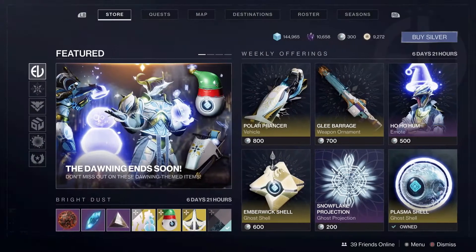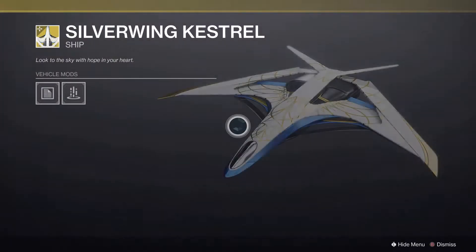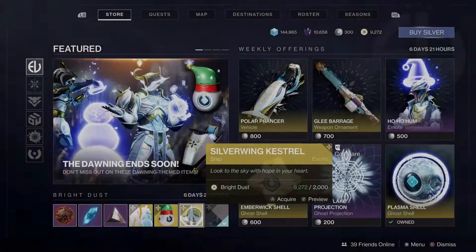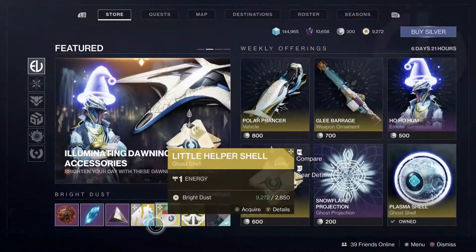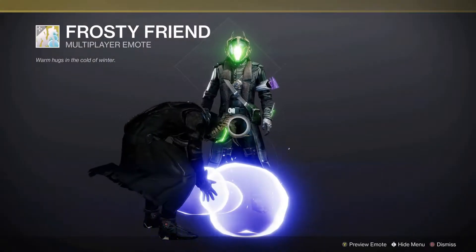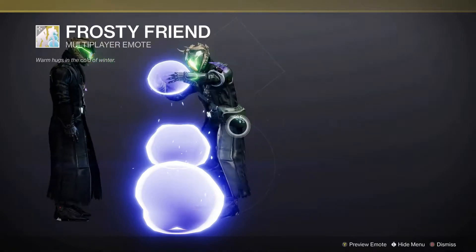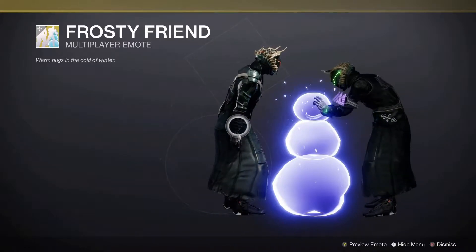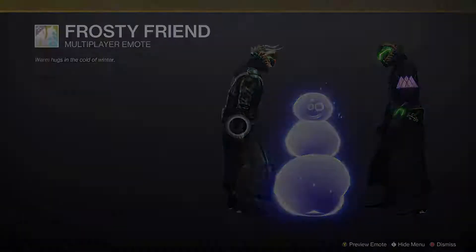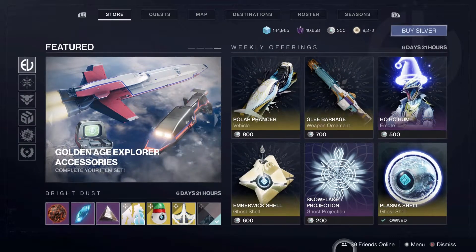So what is available for bright dust at Eververse this week? On the front page we have the Resilient Laurel, the Silver Wing Kestrel — ships from this year if you wanted to pick them up — as well as the Little Helper Shell, a little elf nutcracker shell for our ghost, the Frosty Friend emote, and the Mug player emote where you learn to build a snowman. My friends have been spamming this any time they can, making little snowmen.